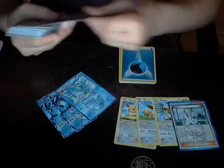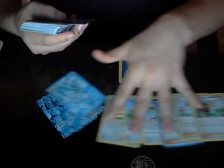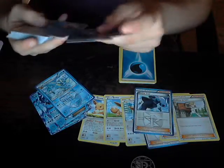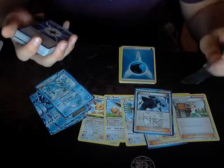You got Colress — a really good Expanded card — and Juniper, because it's Sycamore but hotter. Shadow Triad lets you add a Team Plasma card from your discard pile into your hand. It's not bad.